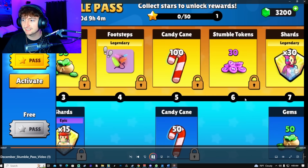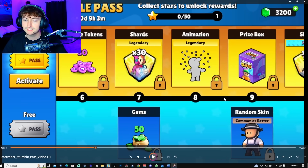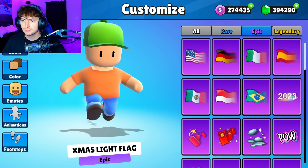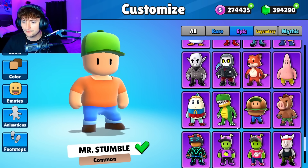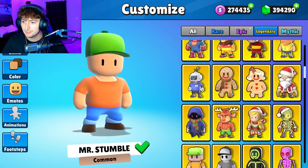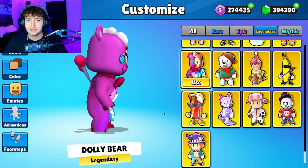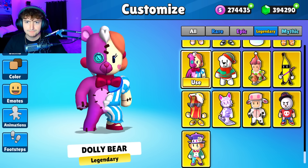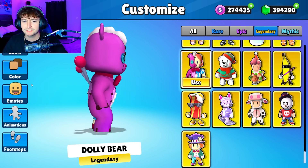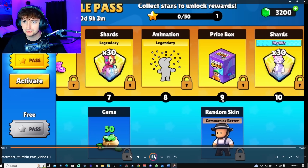Back to the video — we got more candy canes and shards for this skin that is kind of like Five Nights at Freddy's. I thought it might be epic but it's actually a legendary. It is the Dolly Bear — yeah, definitely reminds me of Five Nights at Freddy's, plus an old mobile game I used to play called Battle Bears. Shout out to anyone who used to play that.